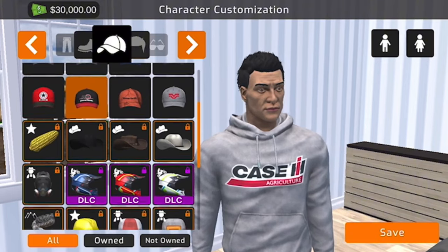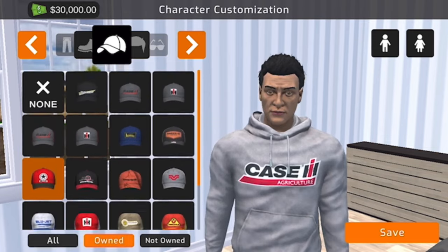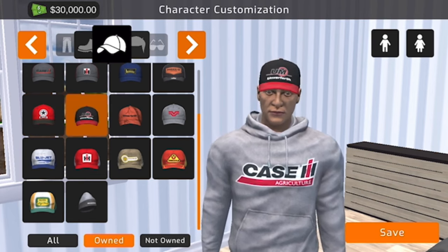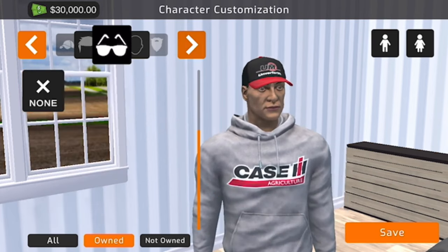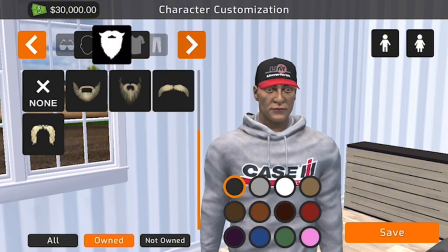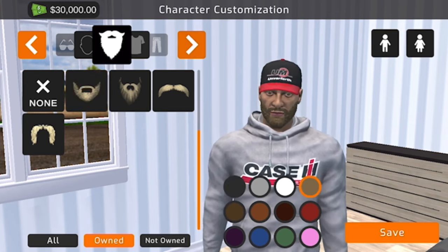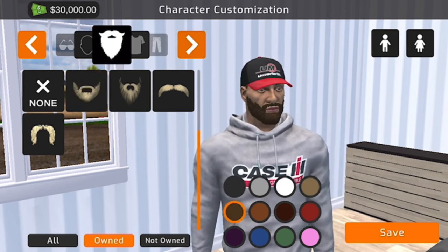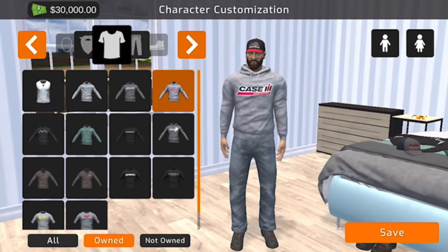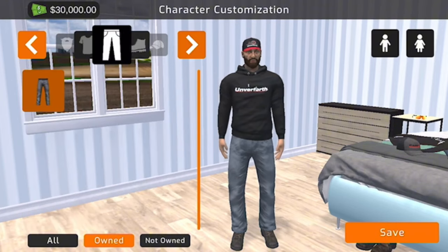We'll hit Owned for now since those are the ones you start with. Today we're going with an Unverferth hat, sticking with the hair, no sunglasses, a good face, and a brown beard. That'll look good.